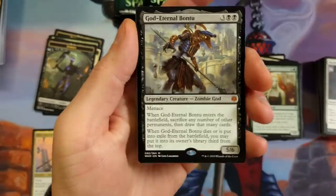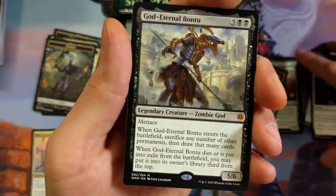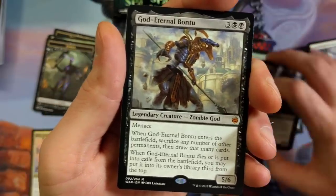Tahiri, God Eternal Bantu — yeah baby, give me that God, I'll take that all day. Someone's dad pulled this the other day and I gave him a little heart. That's true.